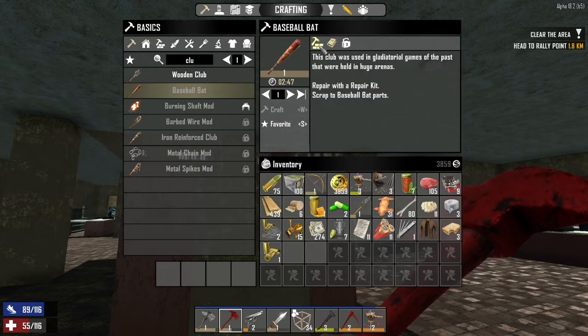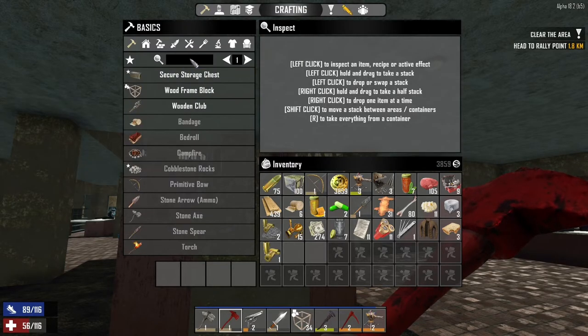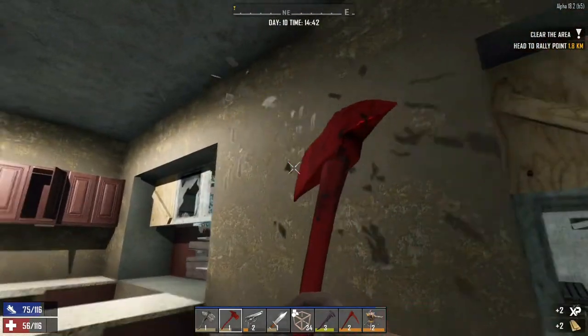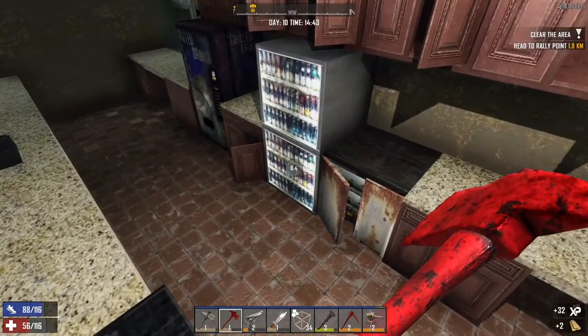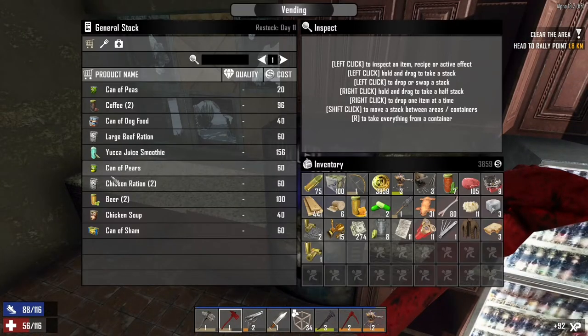So you can repair it with repair kits, scrap for baseball parts. I need baseball parts. How do I find that? Well, I'm going to have to find an actual baseball bat. Okay, so look, I'm a bit happy with that. So now I sort of have the pathway. I think that's probably the biggest important thing that I really want to cover off.